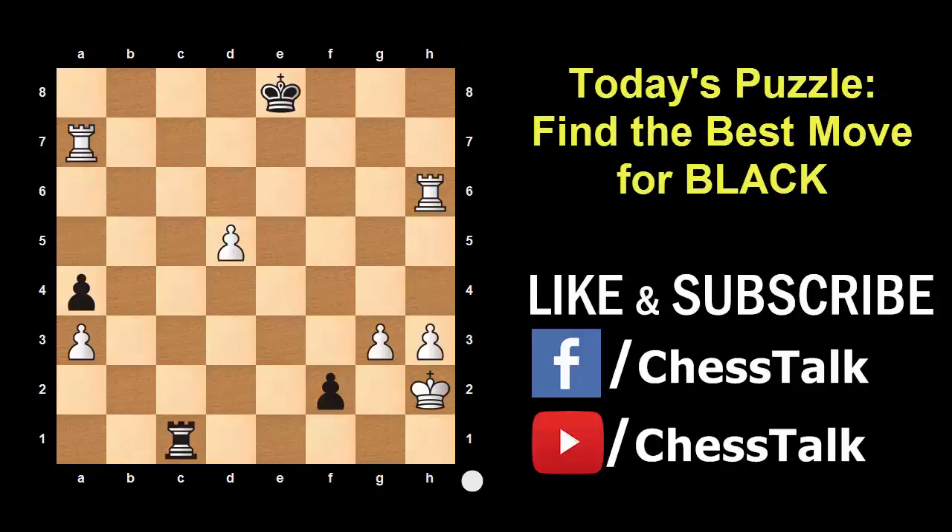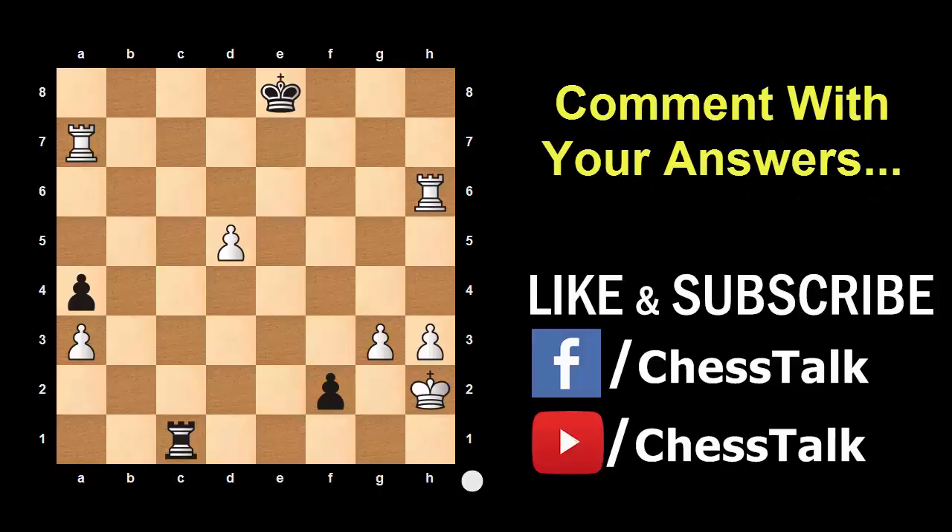Now it is time for today's chess puzzle. As you can see in this game, Black is about to promote and gain a significant advantage, but he is running out of moves because White is on the verge of checkmating the Black King. It is Black's turn now. There is a beautiful move that Black can play here to not only save himself, but also get into a match winning position. Can you find that move? Comment with your answers — I want to see how many of you get it right.